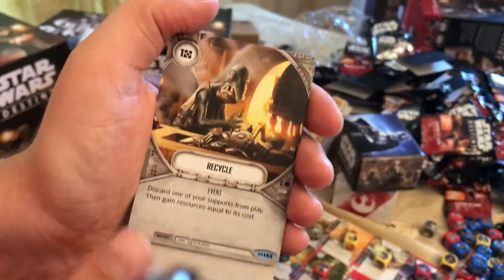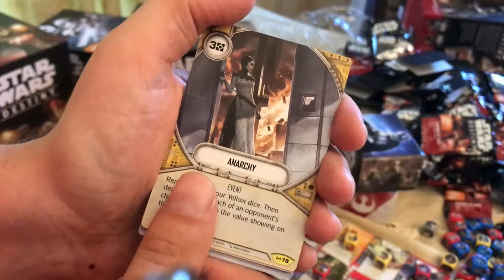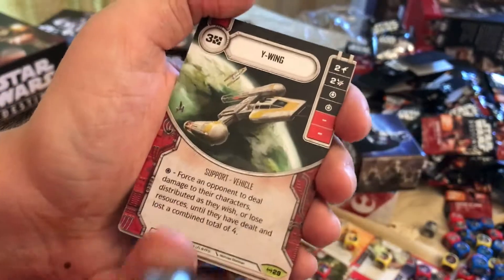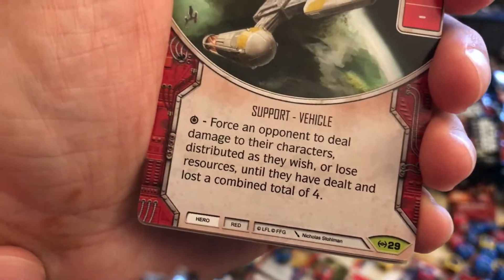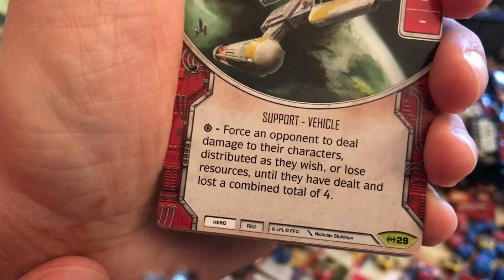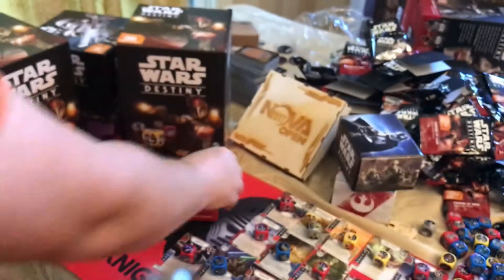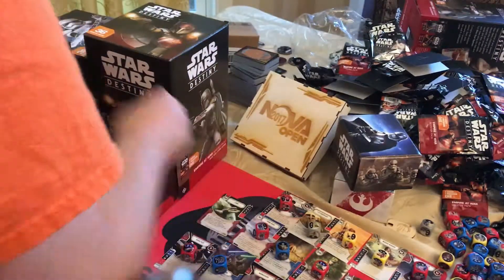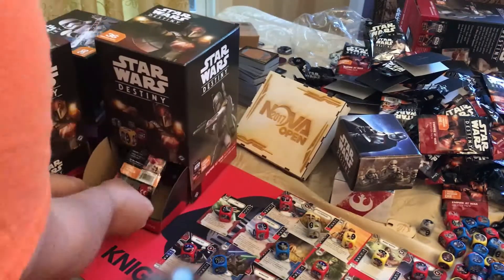Disable, Recycle, Lightsaber Pull, Anarchy, and Y-Wing. Definitely going to be a good one — the special is just awesome. It forces the opponent to deal damage to their characters distributed as they wish, or lose resources until they've dealt or lost a combined total of four. So if they have zero resources, they have to deal four damage. It's a hit or miss, but if you're rolling hot and that special comes out, it's great.